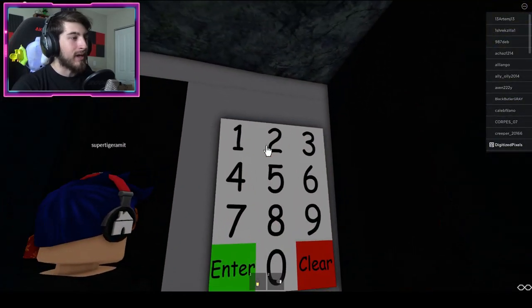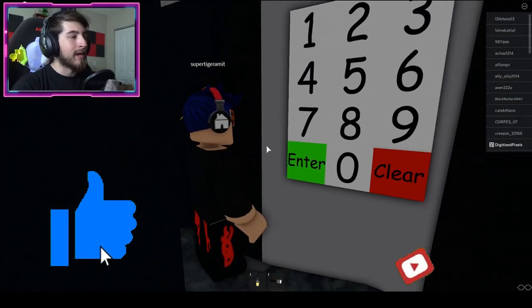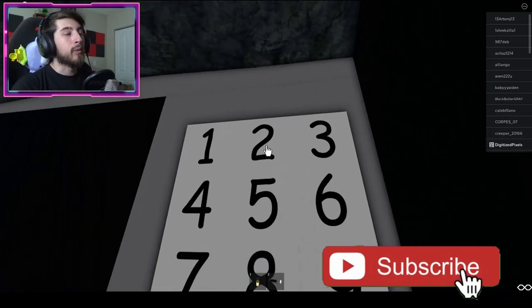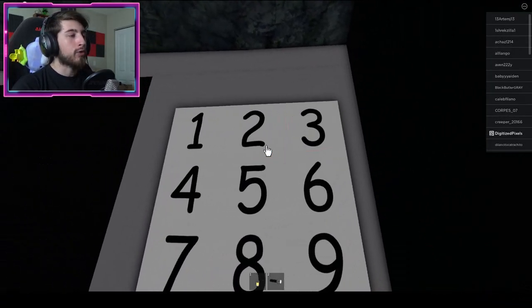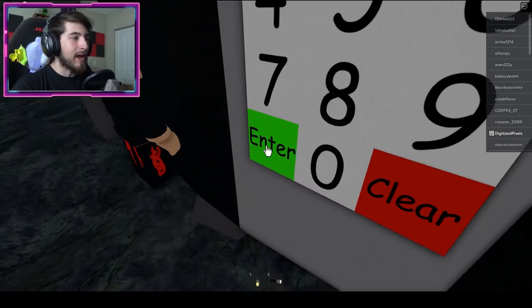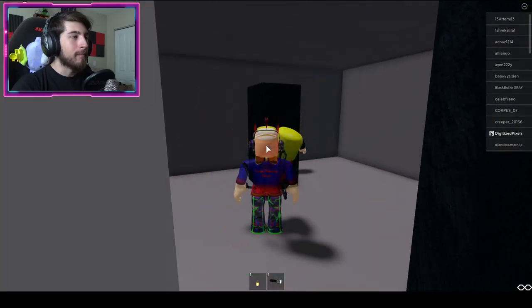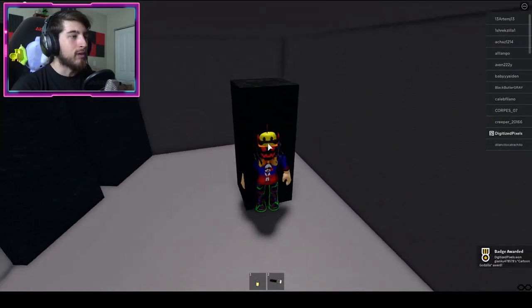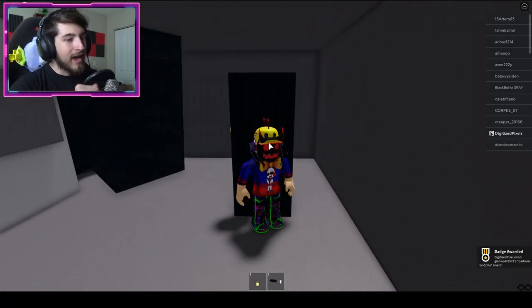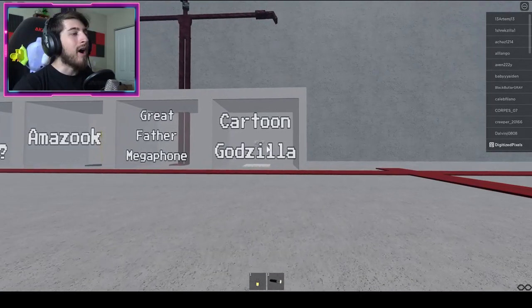Put in the code 2-3-2-3 and then click Enter, and it'll open up the door. Go ahead and go into this dark obelisk-looking thing and you'll get the Cartoon Godzilla.